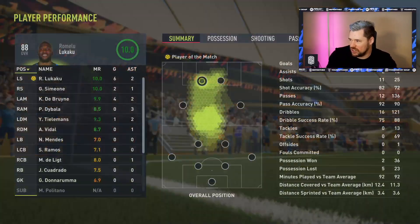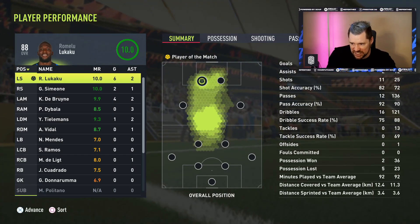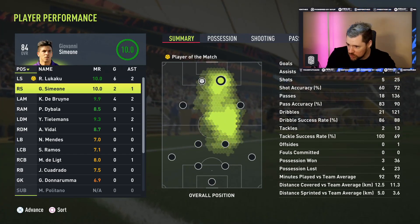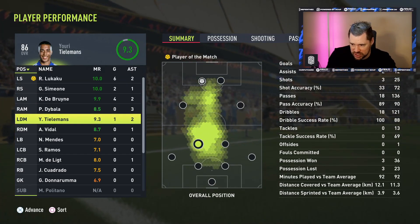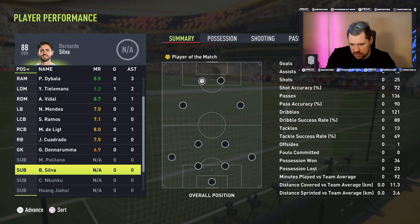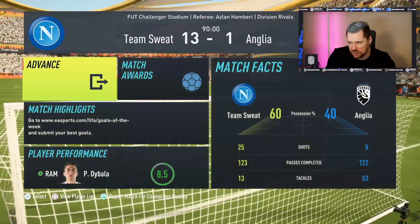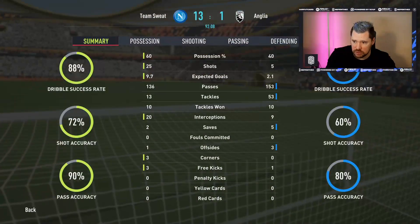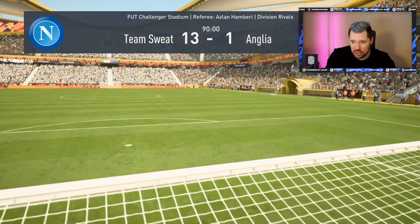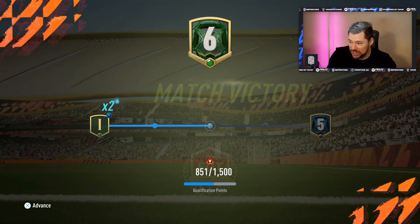Lukaku finishes with six goals and two assists, De Bruyne with four goals and two assists, Simeone with two goals and one assist, Cuadrado with three assists, Tielemans with a goal and two assists, and Vidal and De Ligt each with an assist. Unbelievable scenes. Expected goals were 9.7 but we scored 13 — just hitting timed shots everywhere. We move up into Division Five now as well.